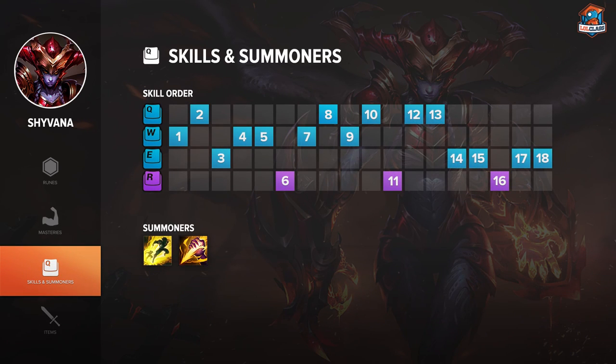On Shyvana you want to start W first, get Q at level 2, E at level 3, then max out W and then Q. You obviously want to get your ult at levels 6, 11, and 16 — that's the optimal skill order for Shyvana.